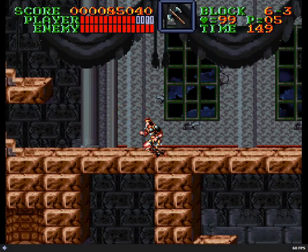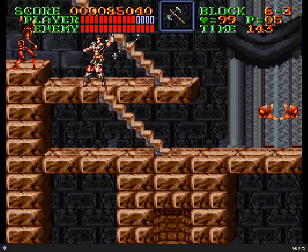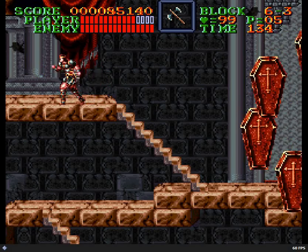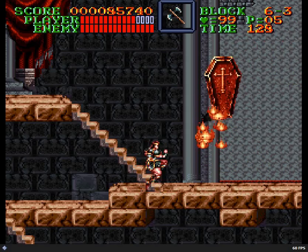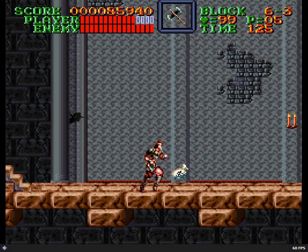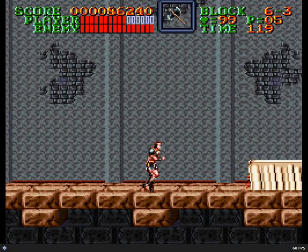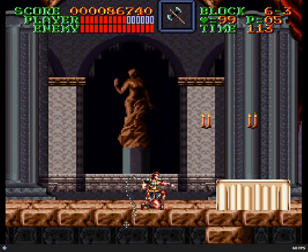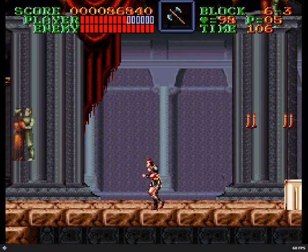Here are these weird grabby hands and their skeleton companions. When the hands grab you, the skeletons come to life. You can just duck down and kill the skeleton away — or apparently the whip just fades right through them. They're a weird enemy. This is kind of the stage of weird unassuming enemies — all kinds of weird stuff in this dance hall.